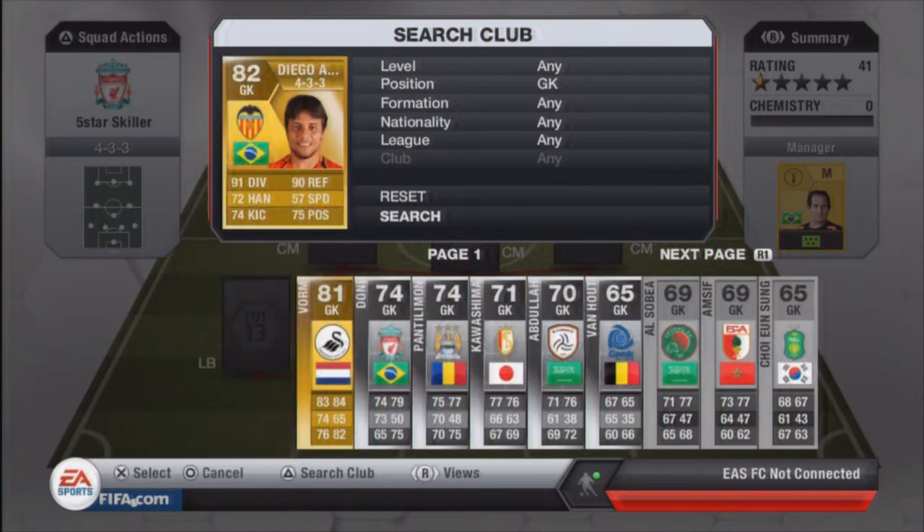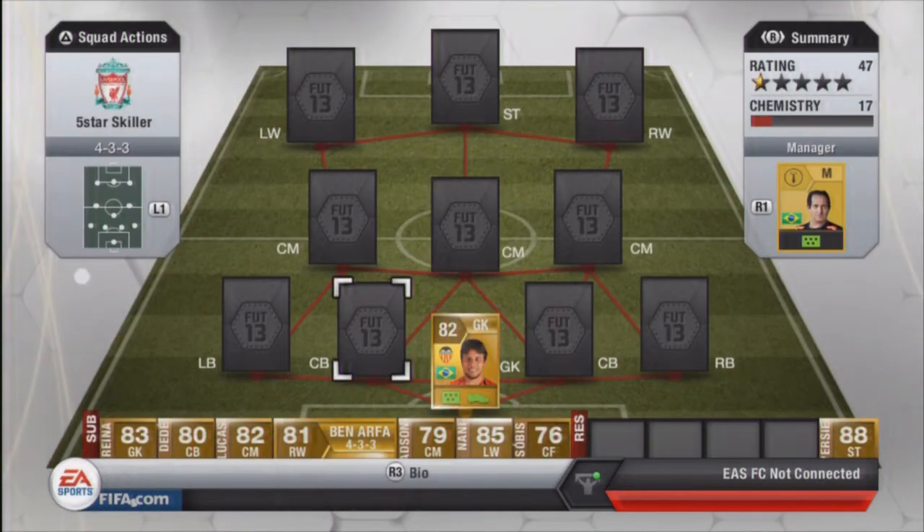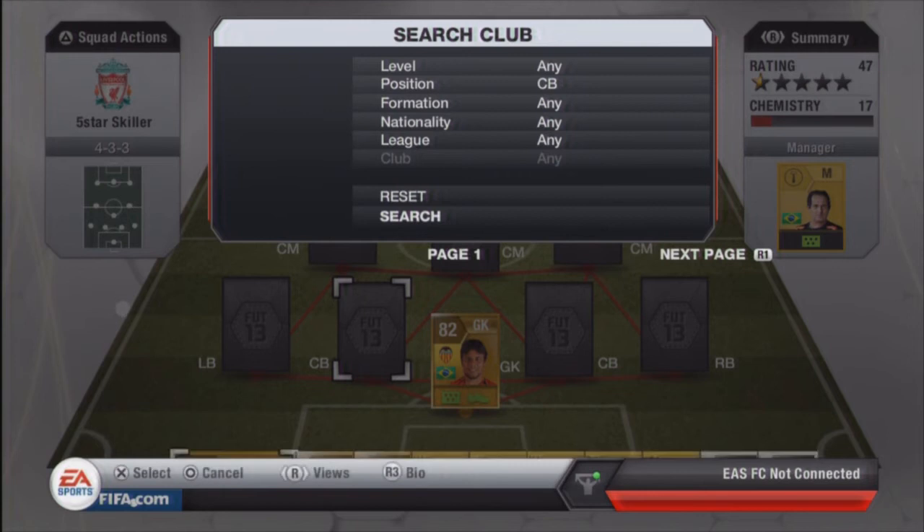We'll start off with the goalkeeper - he's a great Brazilian player in a 4-3-3. I paid 9,600 for him. His diving is 91, his reflexes are great - those are perfect. He's not as strong in positioning, handling, and kicking, but his diving of 91 and reflexes are amazing. His speed is 57 which is quite high for a goalkeeper, so he's absolutely amazing at getting down and making the most incredible saves. Hardly anyone can score world-class goals against this goalkeeper.